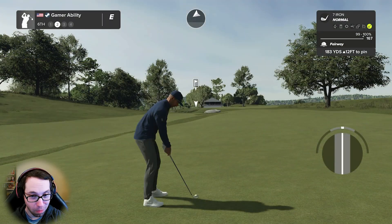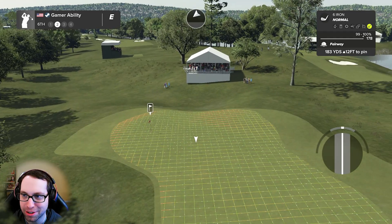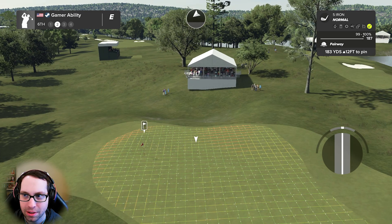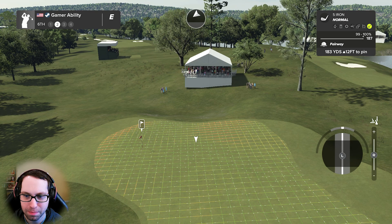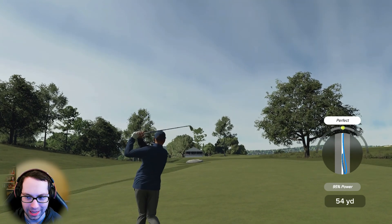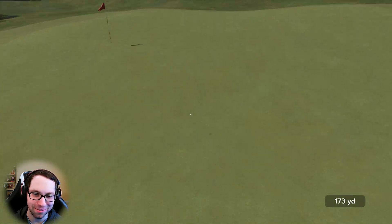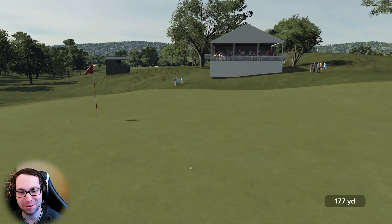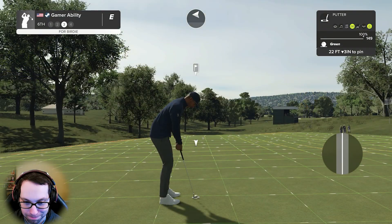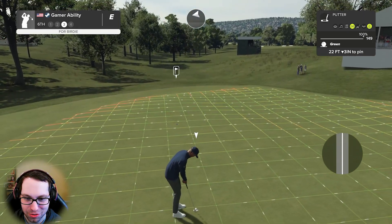That was a good one — about 185 yards or so from the pin. 83 yards uphill, 12 feet. Loft and backspin. That's a great swing — minus the beginning, nobody saw the beginning. Focus on the end of the swing. The approach shot worked out just fine. Let's take this for birdie — 22 feet downhill, three inches, steady right to left.